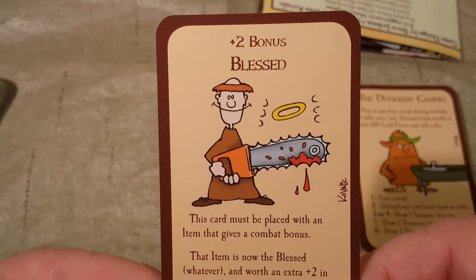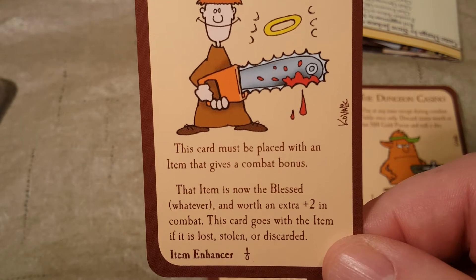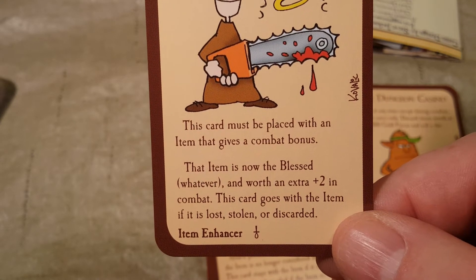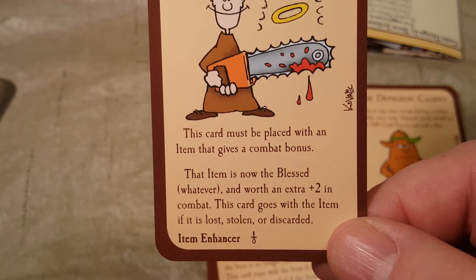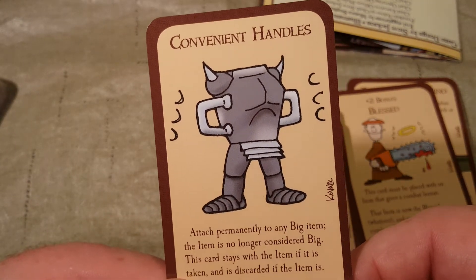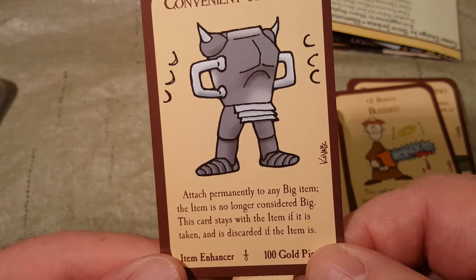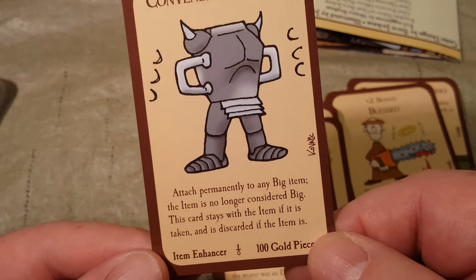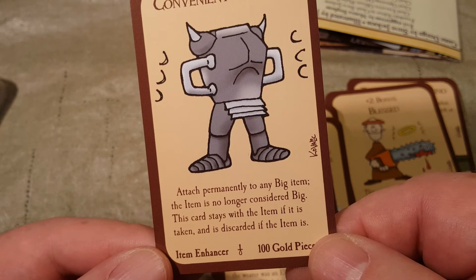Plus two bonus — it's just called Blessed. This card must be placed with an item that gives a combat bonus. The item is now the Blessed whatever and worth an extra plus two in combat. This card goes with the item if it is lost, stolen, or discarded. Convenient Handles — attach permanently to any big item. The item is no longer considered big. The card stays with the item if it is taken and is discarded if the item is.